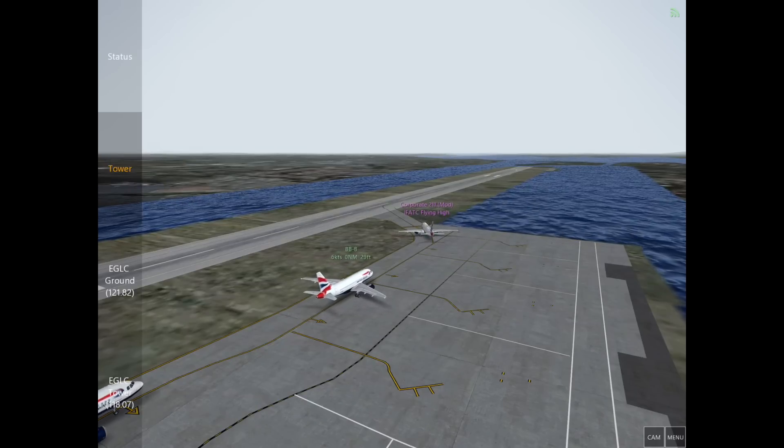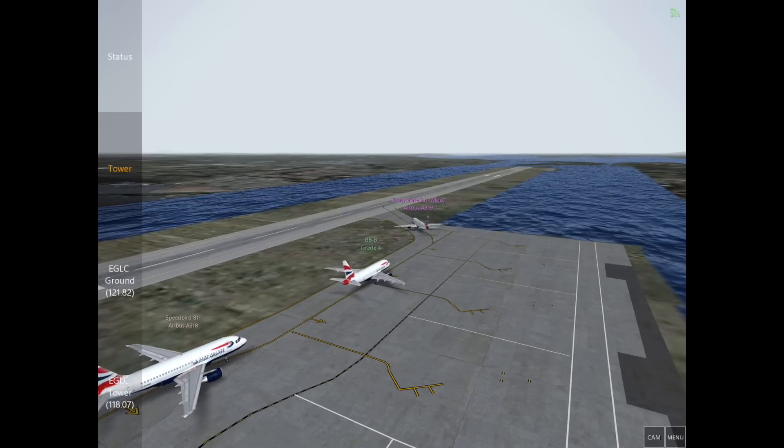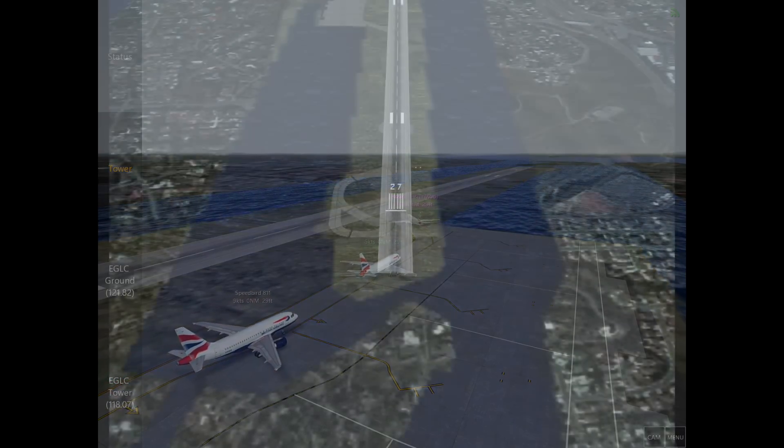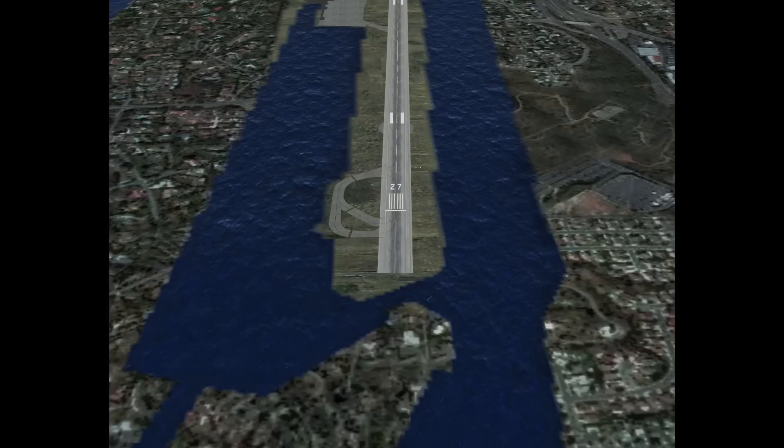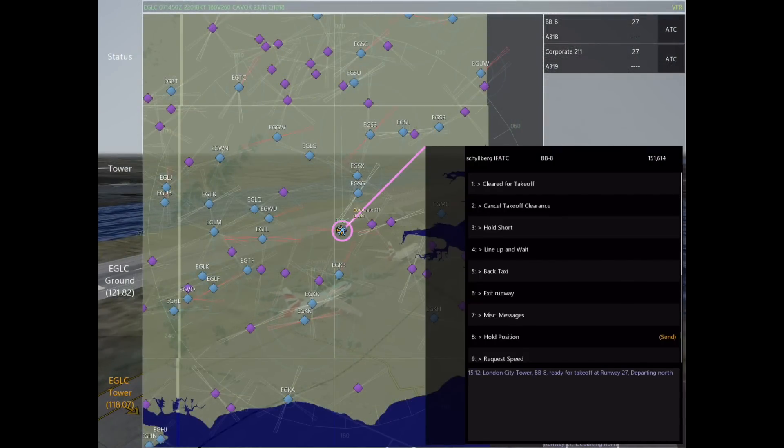For almost all airports, when you tell an aircraft to back taxi and line up and wait, they'll be the only one on the runway until they depart. But I want to show you London City because it has this special turnaround area at runway 27 where you can actually hold a few aircraft and have them ready to go. That's what we're going to do here.